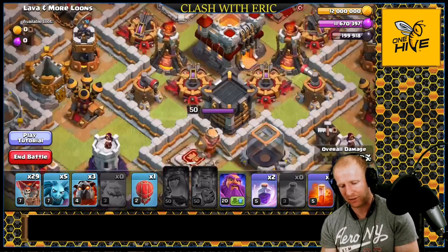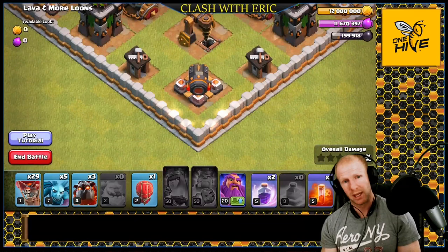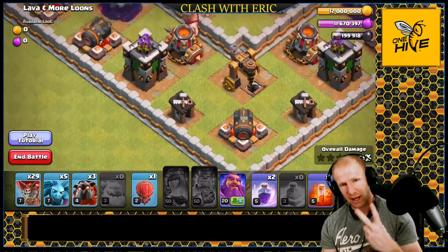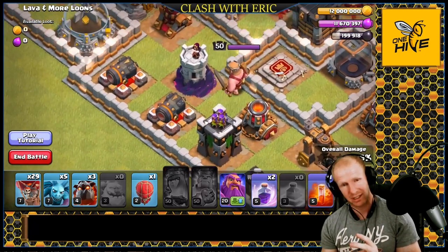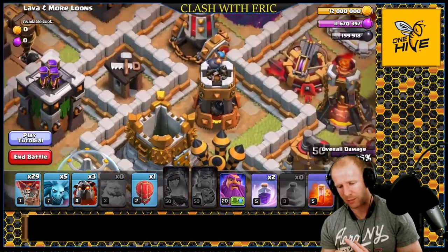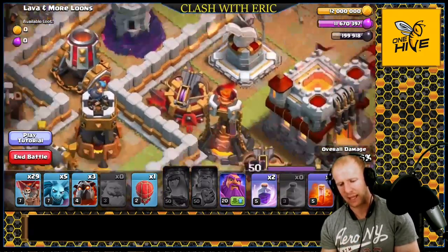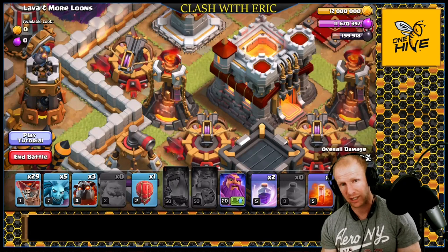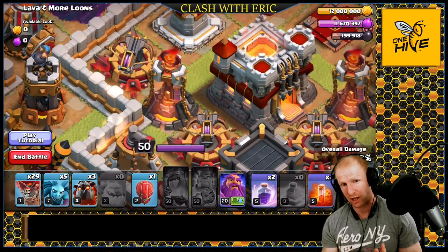We want to make sure every single defense is dealt with as we move through. How many balloons do you need per defense? Cannons need three, Archer Towers need two, Mortars need two, Wizard Towers need four, Air Defenses need two, Bomb Towers need two, and X-Bows and Infernals need five apiece. If you can get that many balloons onto them, they'll be one-shotted. I always like to send one extra to each target to account for traps or unexpected events.